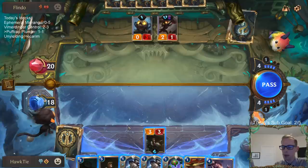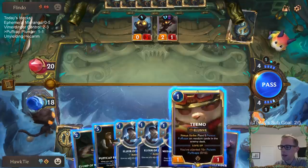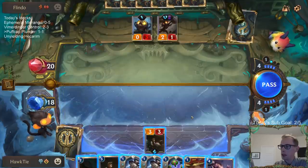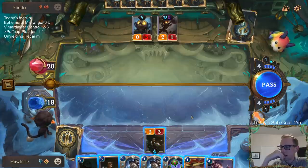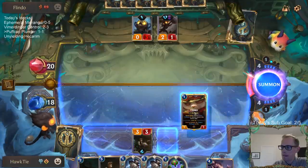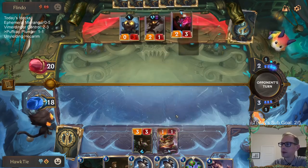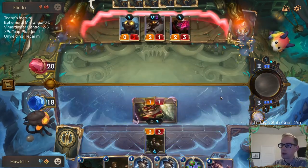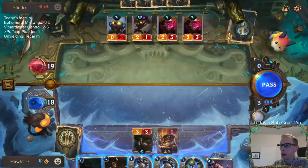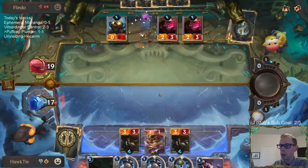I haven't played Hecarim and Callista Ephemerals, no. It might be better to just play Teemo next turn — not risk the Teemo. I have played Callista and Hecarim together and I do like that combination, but not with Ephemerals. I'm pretty sure that's Thresh as the other champion we're going to be playing next, not Callista.